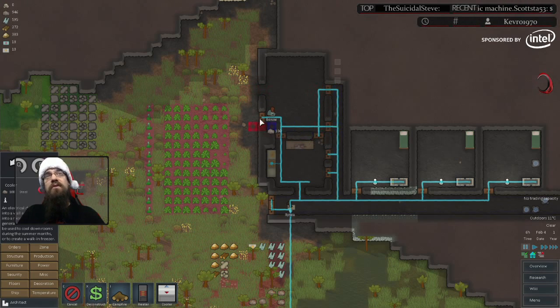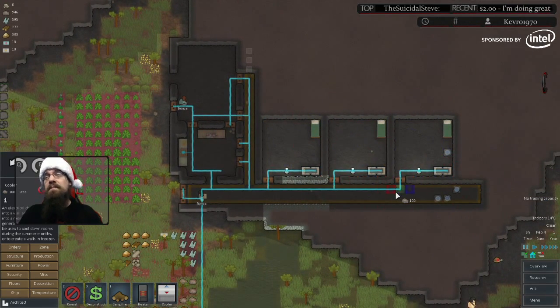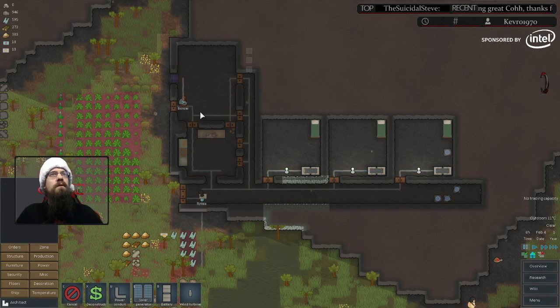You also need to make sure you have doors on it, because any opening — especially to the outside — it won't do anything. If you have an opening inside your base, it will try to cool the entire inside of your base, which is good sometimes but not all the time. We're going to put the cooler right here and get some power to it.